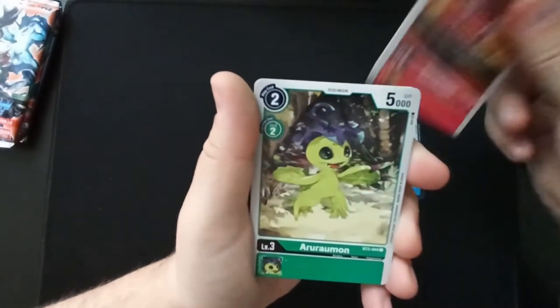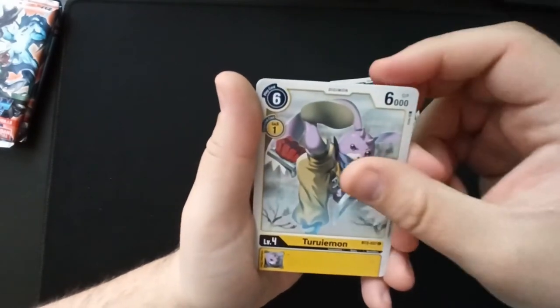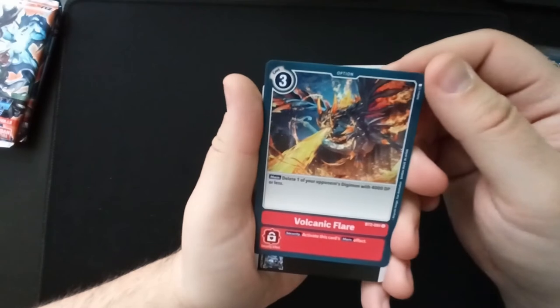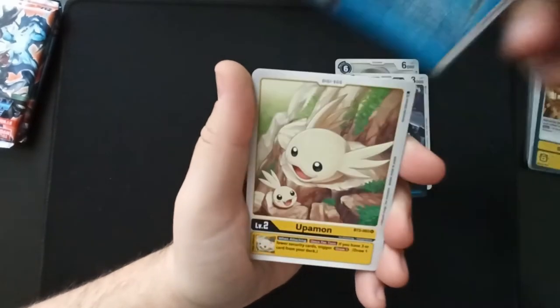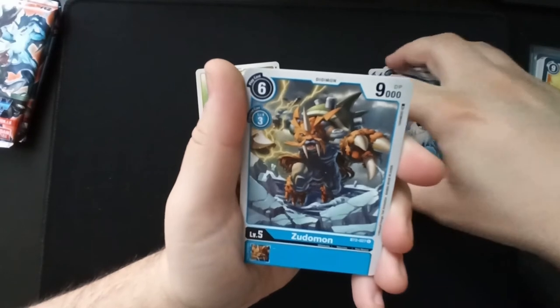Garudamon again. Aruramon — so, Palmon but darker. Turuiemon. 'Volcanic Flare': delete one of your opponent's Digimon with 4,000 DP or less — well, okay. Commandermon. Magna Angemon. Upamon — I love it. Psychemon — I love it.